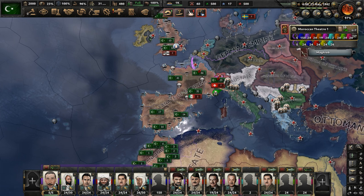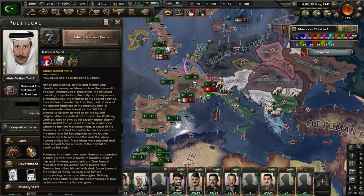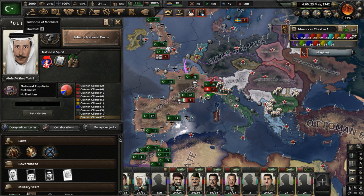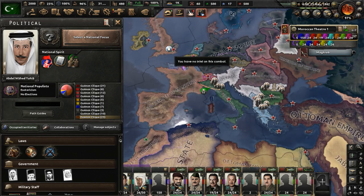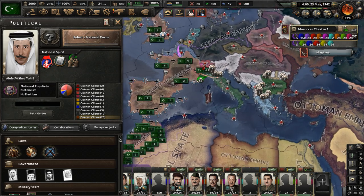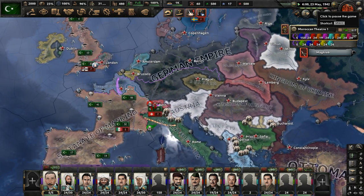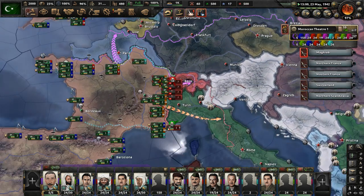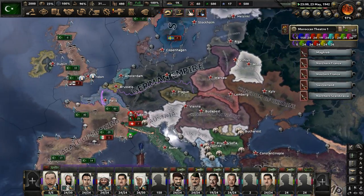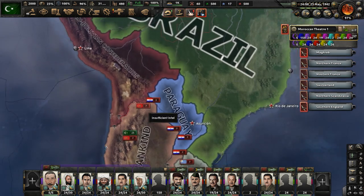Now we are the Sultanate of Mankind. We're led by Abdel Yahya - Rene Gunan with his Arabic name he adopted in the 1930s. We got a new flag. The Sultanate of Mankind's goal is to unite humanity under Islam by taking over every country in the world. So let's set up the orders for all of our troops. We're going to advance in every country - attack, attack, attack. We have several orders we've got to look at here. We're going to begin trying to paint the globe, and our brush will be the offensive line command.